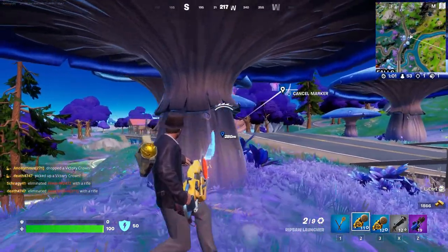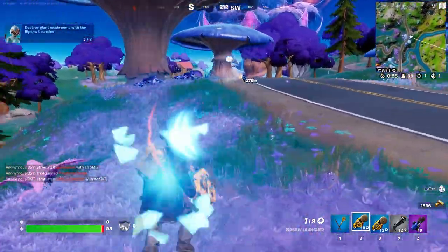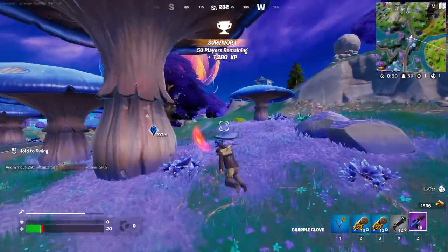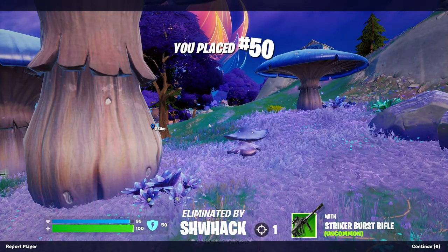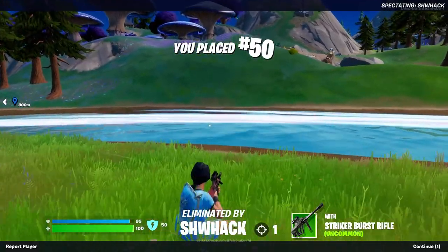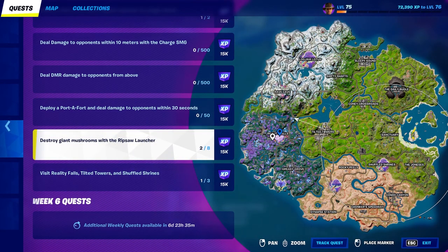You can try and do some collateral damage but I'm not sure if that works — it looks like it'll count both if you do collateral, so I wouldn't risk it. It looks like we're being shot at, which is not fun, so let's try and get behind some cover — and we died. But you're basically just going to want to do that with eight of these giant mushrooms. Once you destroy eight of those with the Ripsaw Launcher over in Reality Falls, you'll complete this challenge.